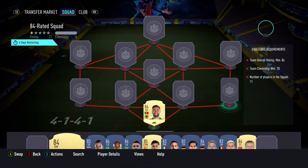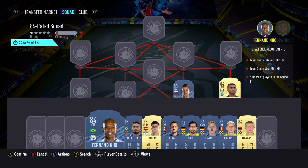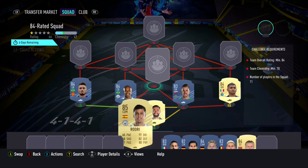We start off this team with Rui Patricio in goal, Jesus Corona at right back, with Bragfar and Fernandinho being our 2 centre backs. In the left back position we have Alex Telles, with Rodri being our CDM.